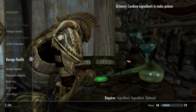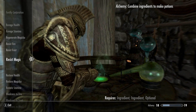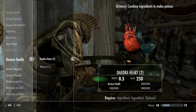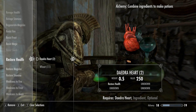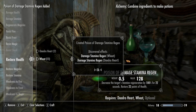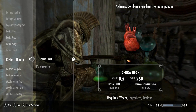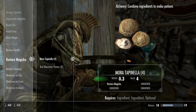Damage Stamina Regen. Regenerate Magicka. Resist. Restore Health. These are kind of valuable for restoring health. Let's make one though — maybe it'll tell me what else the Daedra Heart's good for. Damage Stamina Regen, interesting. Restore Magicka — yeah, we should definitely do some of this.